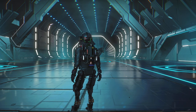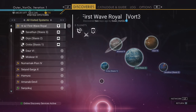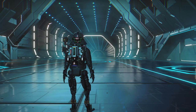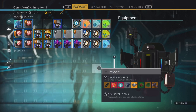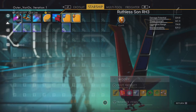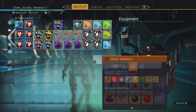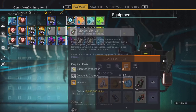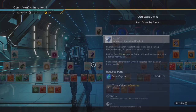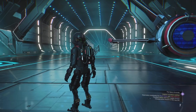Hey guys, welcome back. Let me give you a quick tour of how I do my stasis devices. All three bases are in this one system, so I'm going to visit three bases. You want to have a fairly empty suit and ship with a good amount of storage because it's going to fill up really quick. Also make sure you have all the blueprints needed to unlock the stasis device.